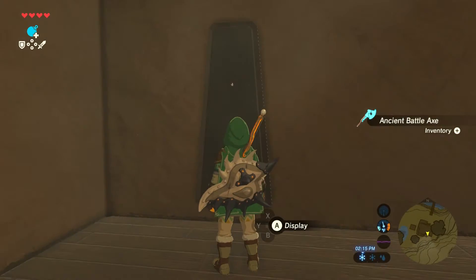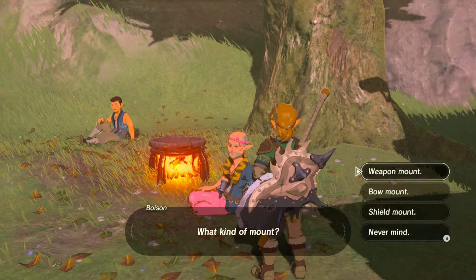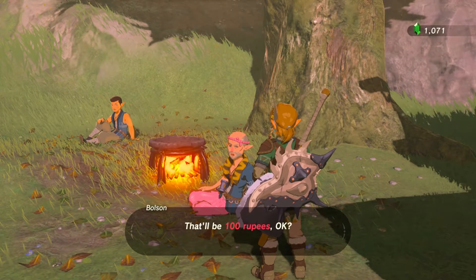Your house will almost be completely empty, but you do start out with a weapon rack. You can continue to upgrade your house through talking to Bolson, but he'll charge you 100 rupees for every addition to your house.